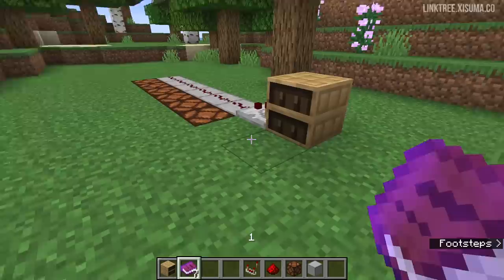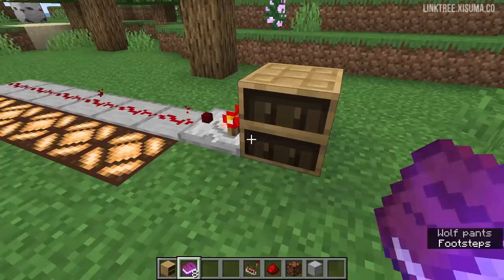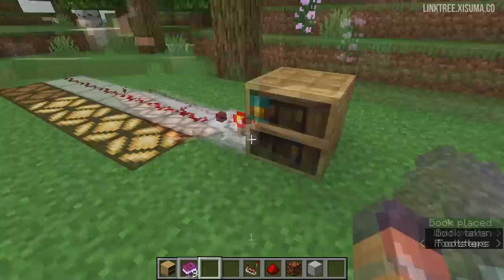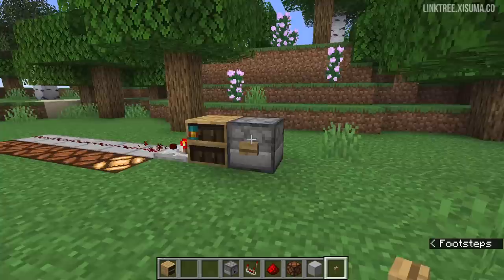I'm not sure if the way redstone interacts with this has actually changed, but due to the chiseled bookshelf changing it now makes a lot more sense. If I go and click on this slot, we get a certain signal strength. When I take it out though, it doesn't get updated — so it updates based on the last one to go in. If I put in the fourth slot, you can see four lamps light up. If I then put one in slot one, it actually reduces to one, even though we've got a book here. So the functionality is it tracks the last slot that you interacted with — whether you take a book out or put a book in.